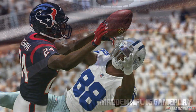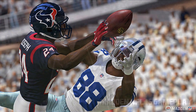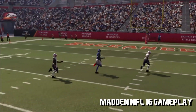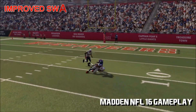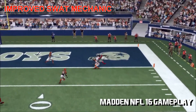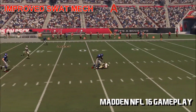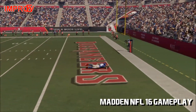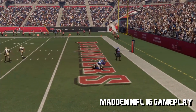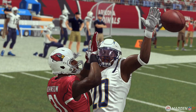They've also added a ton more animations so that the DB and wide receiver battle looks even more realistic, and the defender actually performs according to your input. Not only is spectacular aggressive catching limited to top wide receivers, but they improved the SWAT mechanic — aka the aggressive catch killer. This year, using the SWAT will give you no chance for the interception, which will basically shut down aggressive catch attempts. This isn't just off the dev blog — I've played it, tested it, and I can pretty much confirm this SWAT mechanic is the aggressive catch killer.